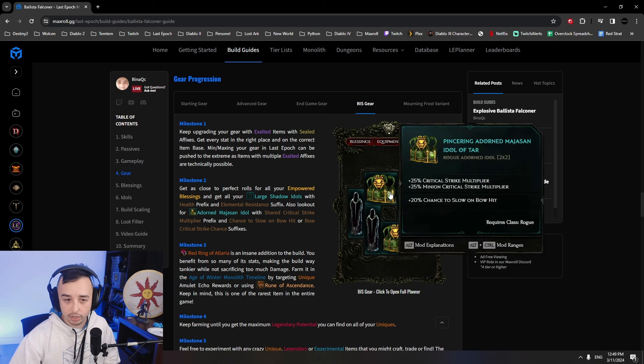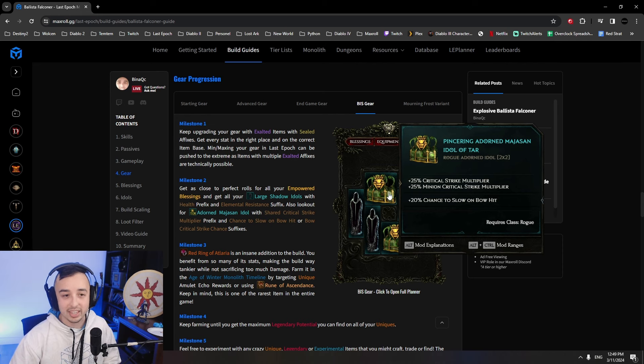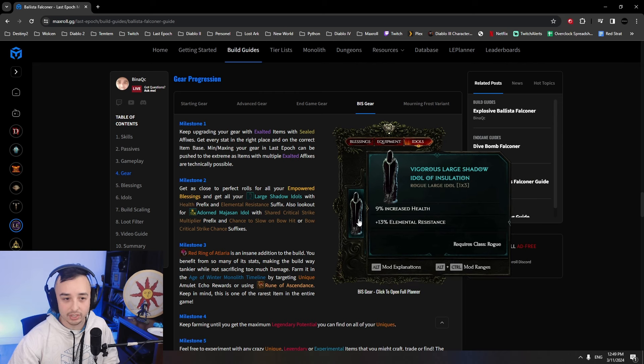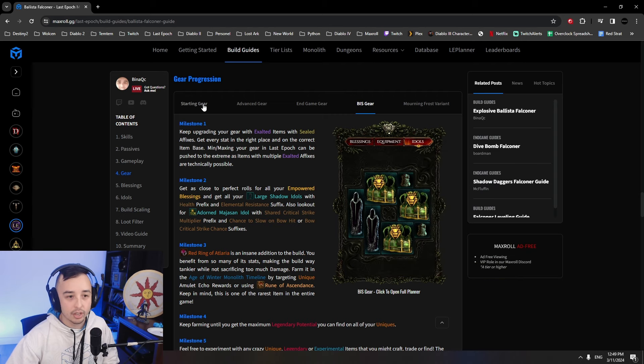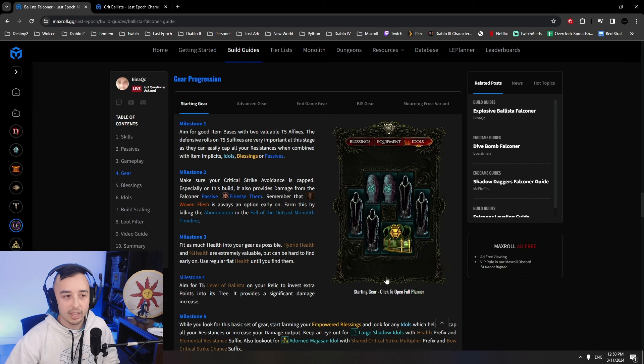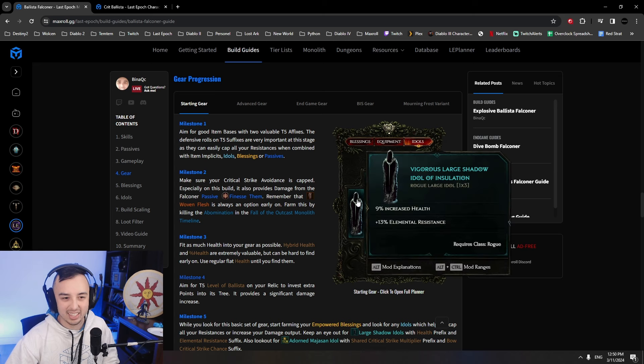For Idols, there are a couple you want. You want Crit Multi and Minion Critical Strike Multiplier — because that Crit Multi applies 100% to your Ballistas, this is essentially 50% Critical Strike Multiplier for them, which is extremely strong. Increased Shred Armor effect is good because it applies to the monster and Armor Shred takes effect there anyway. Then you want both Crit Chance, Increased Health and Lightning Resistance idols. These are hard to get, but until then you can use regular starting idols or any idols that increase your resistances while giving a good benefit. The Health idols are extremely good because they give 9% health, providing more EHP and survivability.